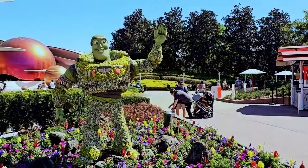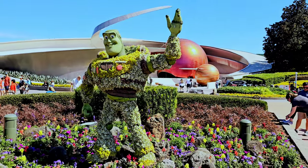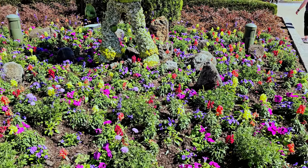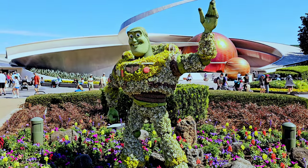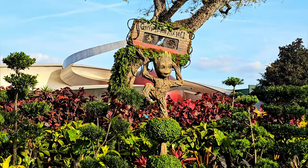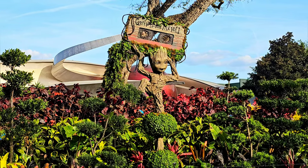We're coming across another Flower and Garden topiary — Mr. Buzz Lightyear, Space Ranger, in front of Mission Space and the Space 220 restaurant. Hello Buzz! I don't really do a good Buzz Lightyear impression. Right over here is the Groot topiary, and the Groot topiary is playing music — that's probably going to get copyrighted if I don't keep talking over it.